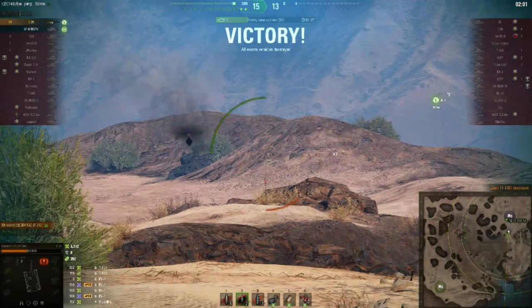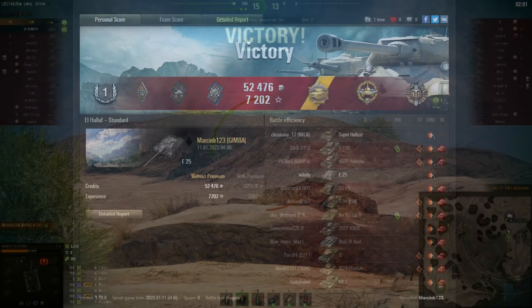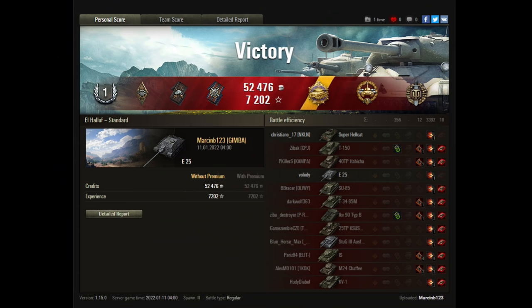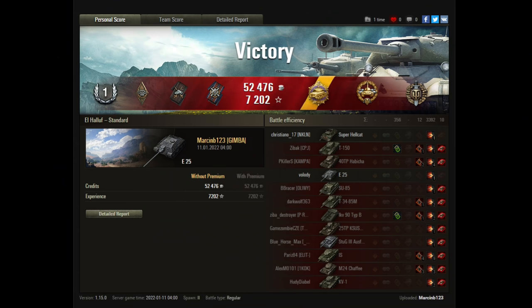A clearly overpowered machine. And I'm not saying it's overpowered because Marcin got 10 kills — I'm not saying it's overpowered because Marcin got 3,392 damage done in this tier 7 battle. I'm saying it's overpowered because he got 10 kills and 3,392 damage, and in this machine, that is not good enough for an ace tanker award. That is just a slightly above average game in the E25. Don't worry — I'm sure they'll be putting it on sale again soon.